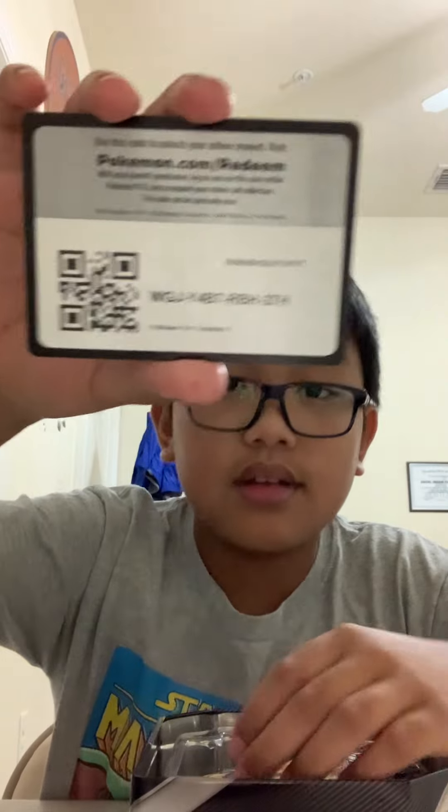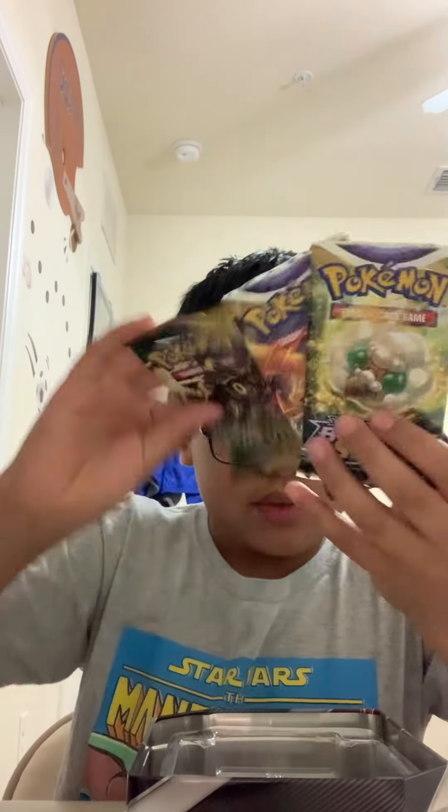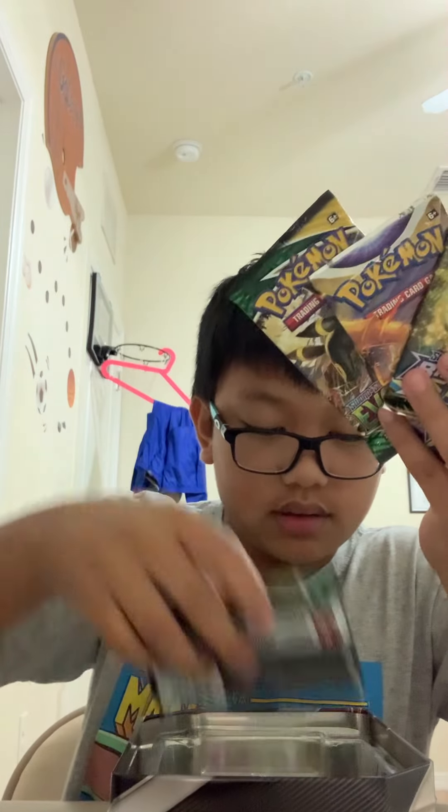Here is the code card. Then we got Brilliant Stars, another Brilliant Stars, Evolving Skies, another Evolving Skies — just lots of Evolving Skies and Brilliant Stars. This is a cool container; I'm not going to use it, but at least it's a cool container.